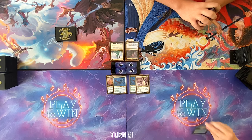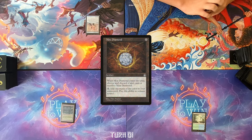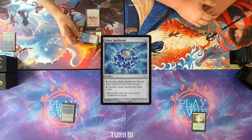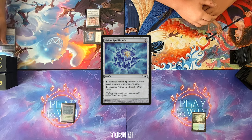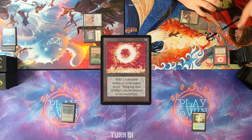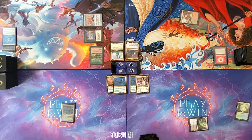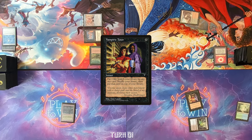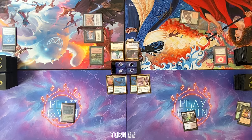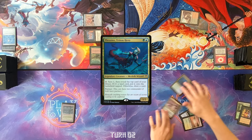Draw for turn. Play Misty Rainforest. Pass turn. Draw, Bayou, pass. Draw, cast Mox Diamond, discard a Bayou, cast Mana Crypt. Cast Aether Spellbomb and crack it with the other Mana Crypt mana to draw a card. Play Carpet of Flowers and pass the turn. Draw for turn — a Badlands. Sol Ring and pass. At the end of your turn, I'm going to fetch. Cast Vampiric Tutor — I know what I'm getting, I'm not telling you. Go to my turn — draw for turn. Play Savannah and cast Thrasios. Pass.